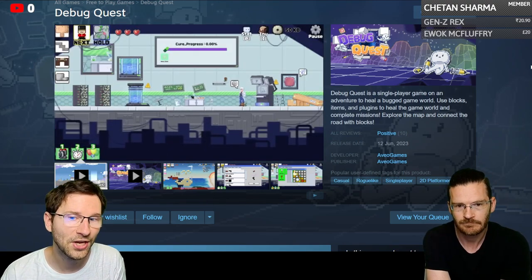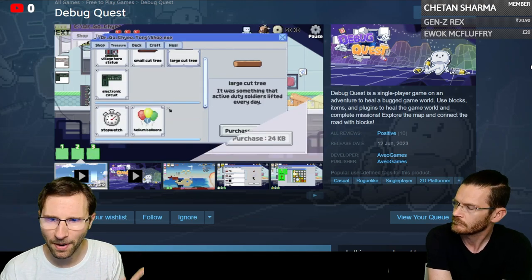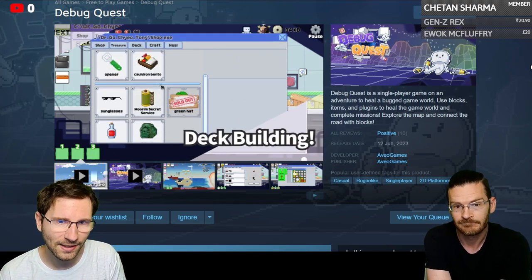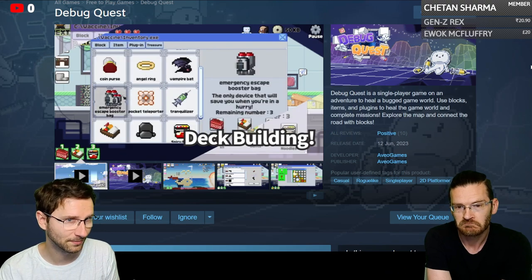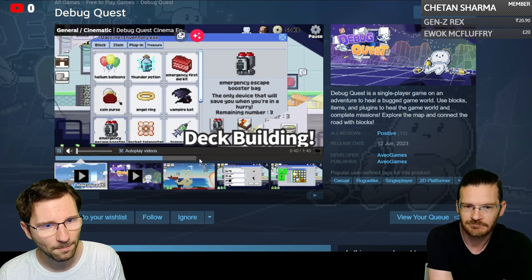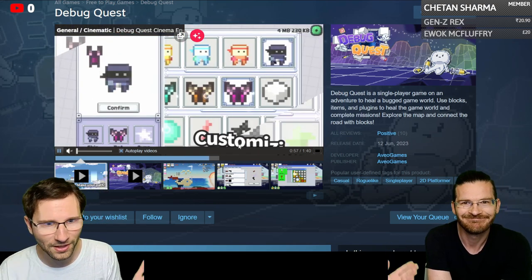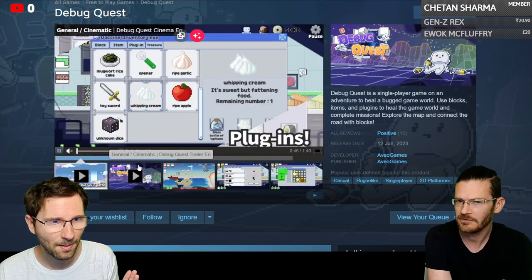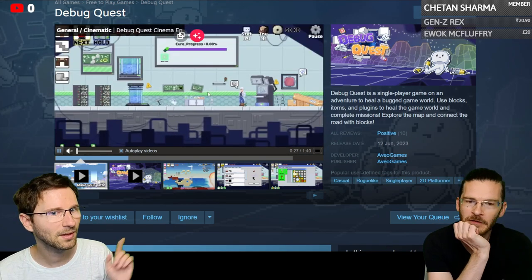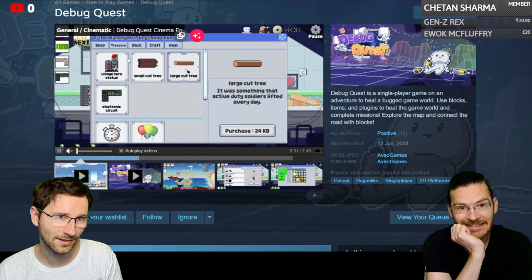Debug Quest is a single-player game where you go on an adventure to heal a bugged game world. It has a cyberpunk aesthetic — you use blocks, items, and plugins to complete the mission. It's an interesting idea, though it's essentially a platformer — a bugged platformer, intentionally.